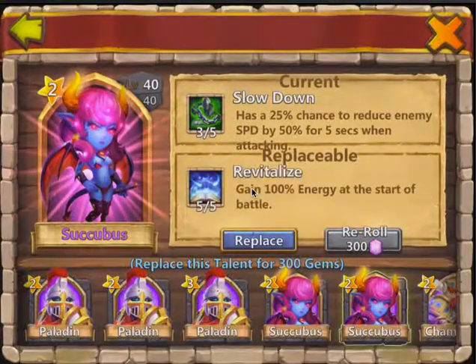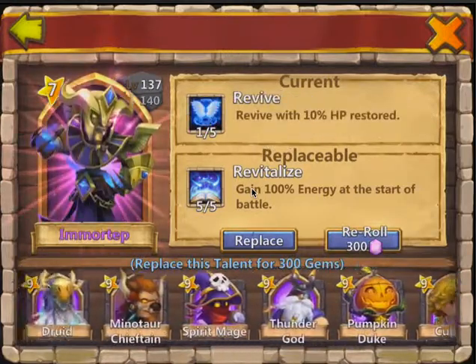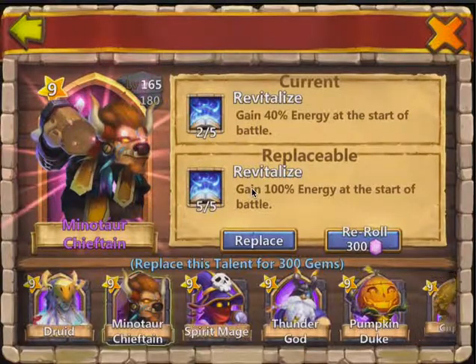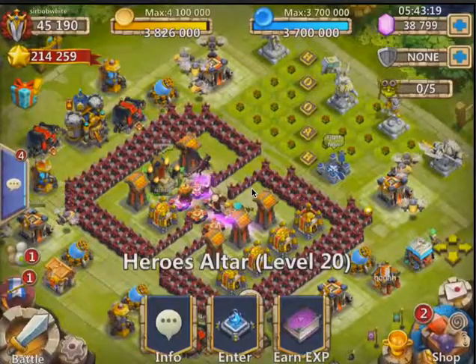Reroll there — 5 of 5 revitalize, awesome. Want that on Minotaur, so I'll put it all the way up here. Should I put 5 of 5 revitalize on Cupid or Minotaur first? Okay, we're gonna do Cupid first. Replace. So that's pretty cool, got that on.